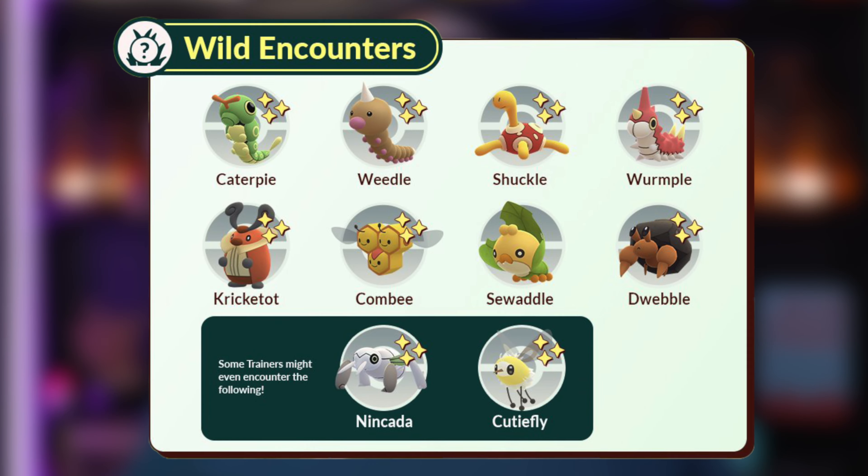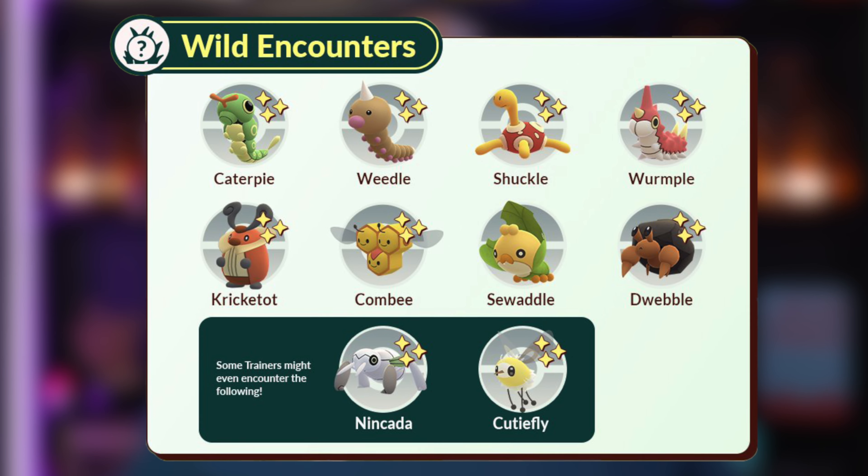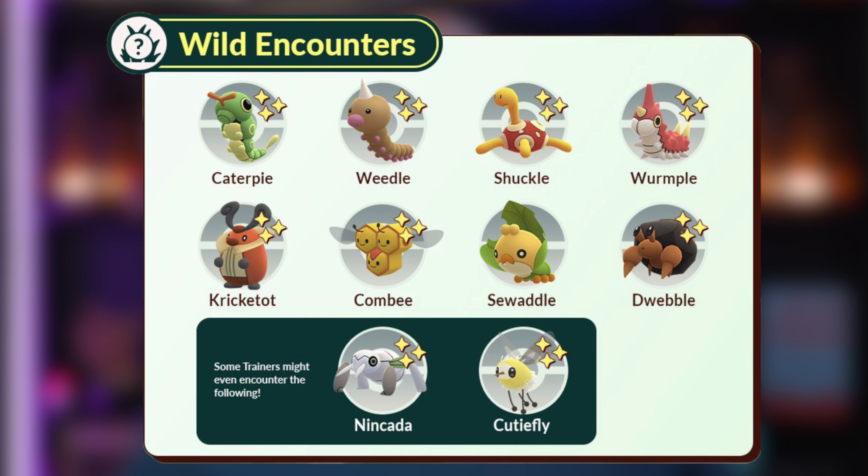Moving on to the wild spawns, we will see Caterpie, Weedle, Shuckle, Wurmple, Cricketot, Combee, Sewaddle, and Dwebble, with rarer spawns for Nincada and Cutiefly. Everything there except for Sewaddle can be shiny.